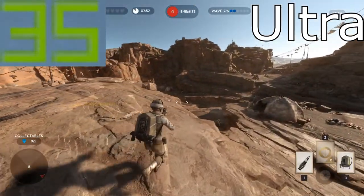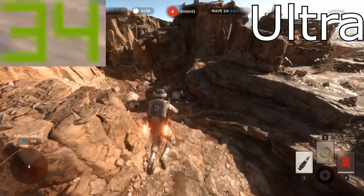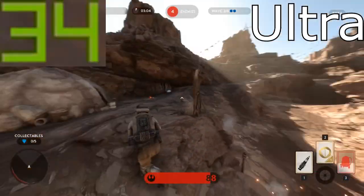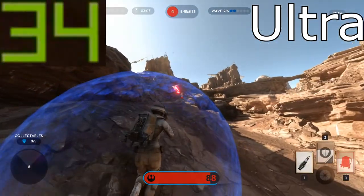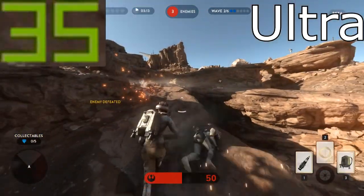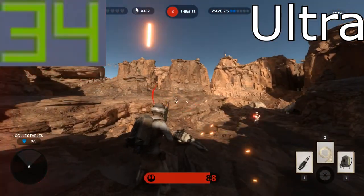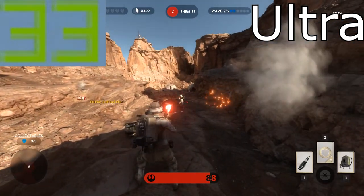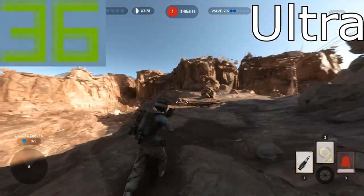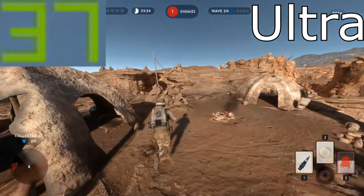None of this really matters unless you have a good internet connection. Even if you run a game at 120 frames per second and it works unbelievably well, but your internet connection is running at 100 to 200 ping, it's not going to matter at all. So mainly, if you're going to build a perfect gaming PC, power matters — but don't splash everything on the PC and ignore the internet. Think about both the internet and the PC.